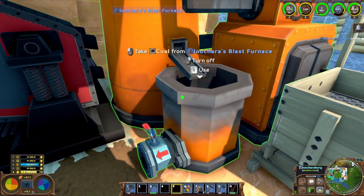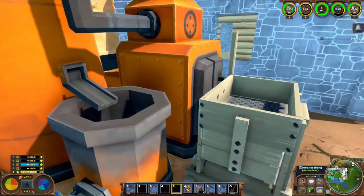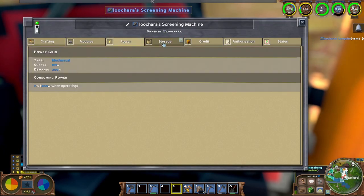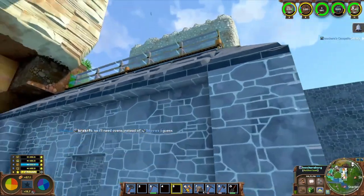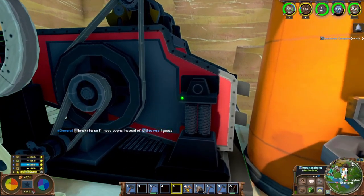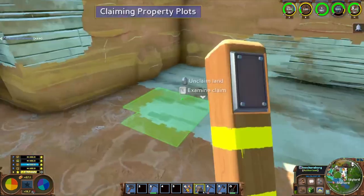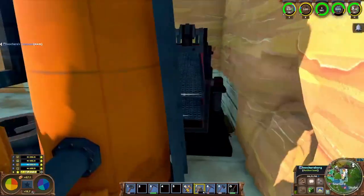I don't have my output pipe hooked up yet - sewage comes out and you can eventually get a waste filter, but until then there's no point running the pipe up. The problem is these machines - I originally had them here and here but they didn't get power, they weren't close enough to the grid. I can get power here but they're not close enough to reach the large stockpile up there - they can only reach this little stockpile on the roof.